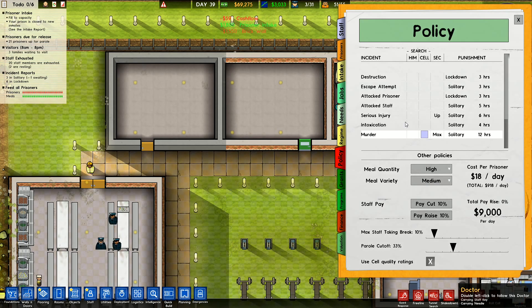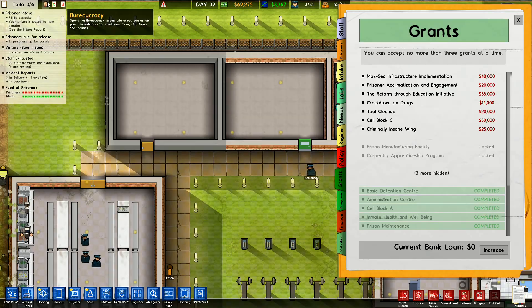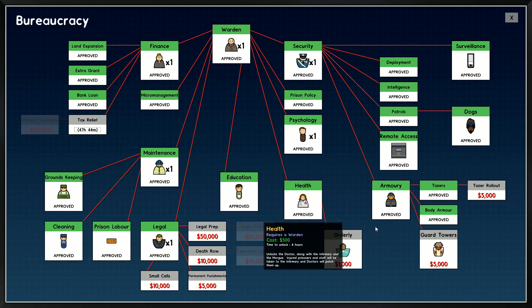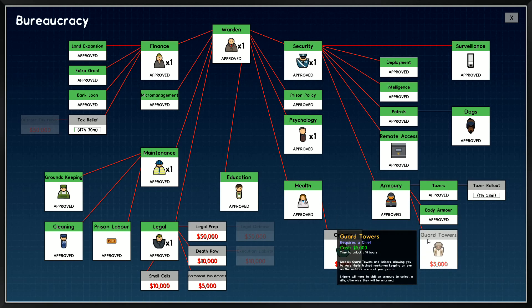Let's look at grants available. MaxSec infrastructure: increase the size of your security, unlock body armour, unlock tasers, build CCTV, place CCTV throughout the prison. There's one thing I want to do and that is tax relief — we'll start that one. Legal prep: your lawyer will start paperwork to help keep the heat off should something go wrong, but this needs to be done in advance — that's 50 grand, so I'll leave that. Taser rollout: regular guards may also carry tasers for defence; they must visit the armoury to get equipment. We'll get that one and also orderlies, because those are both fairly cheap ones to do.